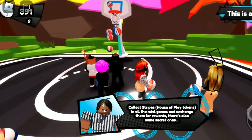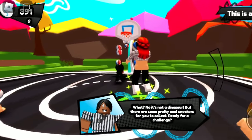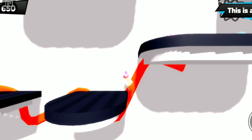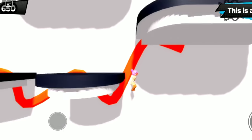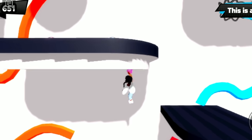The first game is Mini Hoops, where you grab a basketball and hit the button. When it turns green, it throws the basketball — and I made it! Sometimes you might miss, but don't worry, keep trying again. The next game is High Jump, where you have to jump on platforms and make it all the way to the top. Sometimes you might fall a lot, but that's okay — you just have to keep trying.